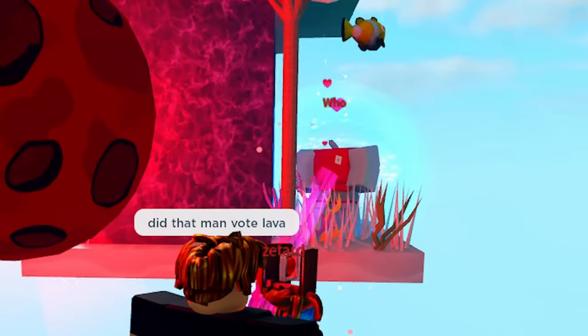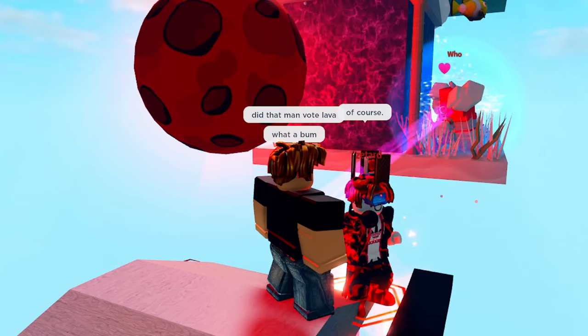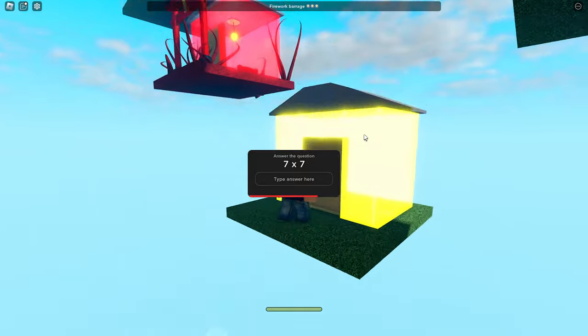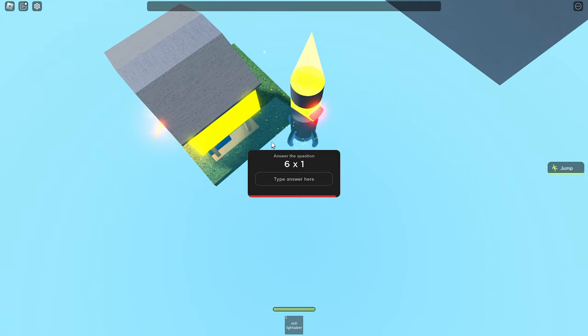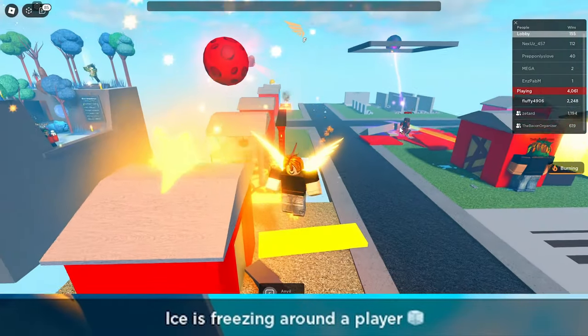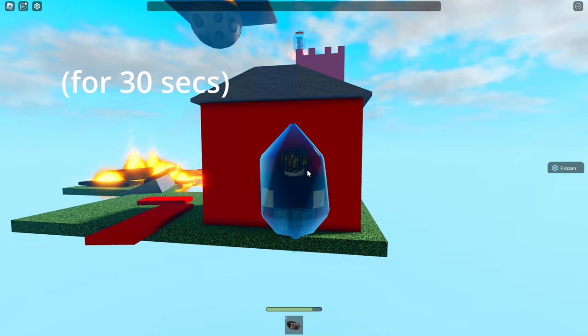Next is lovestruck — this is like a lifelink except it only goes one way. The person with hearts appearing around them is the admirer, and if the admirer's link is killed then they'll also die, but not the other way around. Next is math testing — this gives a random math question and if you get it wrong you'll lose 99 HP and get a dunce hat.